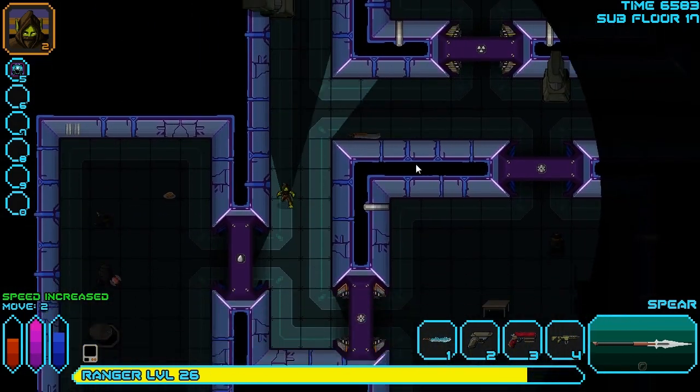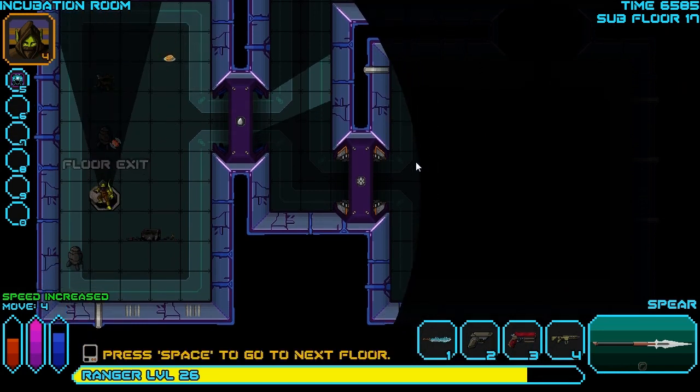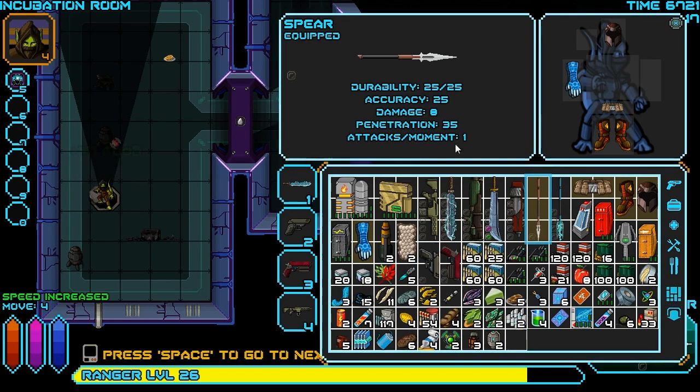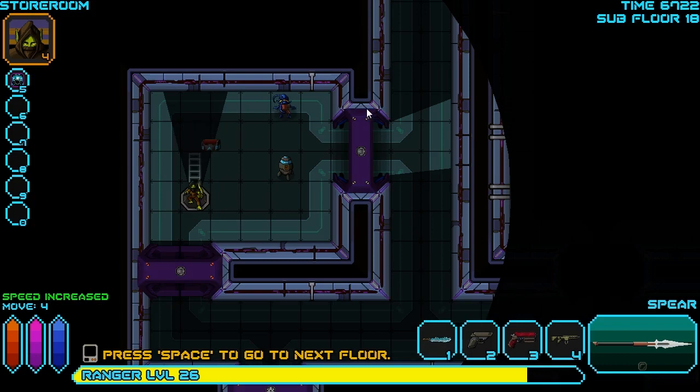Let's run over to the exit. We're going to recharge our health by resting, and then we might go down to another floor this episode. We'll have to check the time - I think it's only been about 20 minutes. We totally have time for more stuff. Let's eat up some of these bits of rations. There we go - eat a whole stack of them since we needed it after all that resting. We kind of wasted the last one, but that's okay in the long run. Let's get down to the next floor and see what's going on down there.